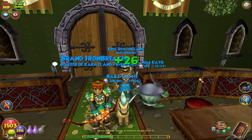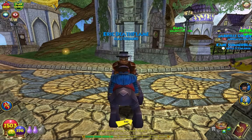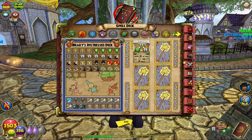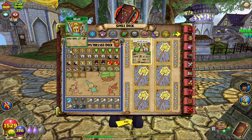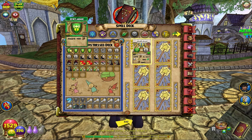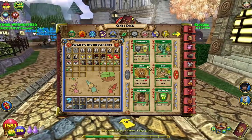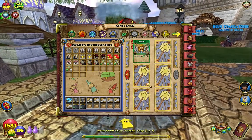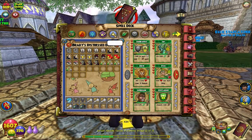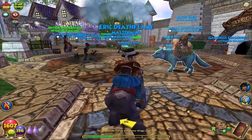We got a fairly good card - I'm not gonna be using it, but it's a fairly good card if you guys do want to use it. If you want to use Seraph you can, but Spirit Armor is actually quite good. I'm not gonna be using it - the only reason I'm even going into that school is for legendary shields and Satyr. I hope you guys enjoyed this Z Quest and I'll see you guys next time for another Z Quest in Mooshu. See you then, bye guys!